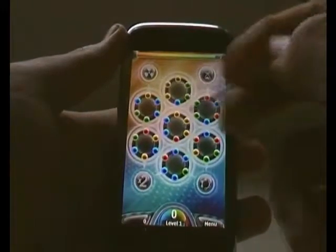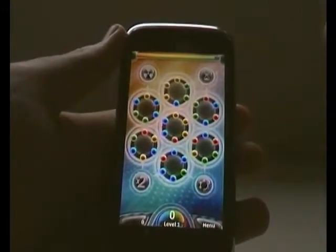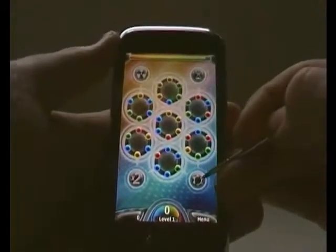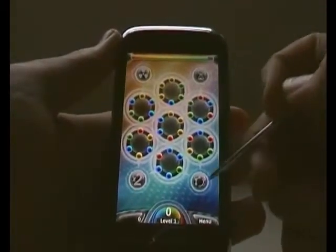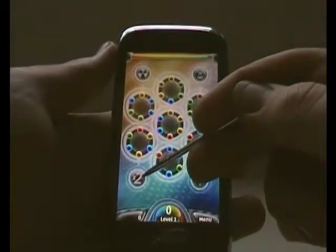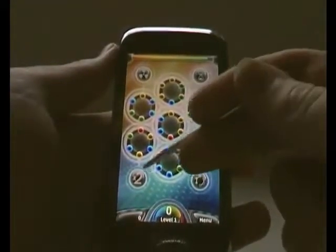That one, I believe, knocks all the balls out of place and replaces them with different ones, so it's kind of a swap around. That one freezes the time for a bit. That one swaps all the current balls around into the best possible configuration for you. And that one, I think, multiplies the amount of points you get for removing balls by two.